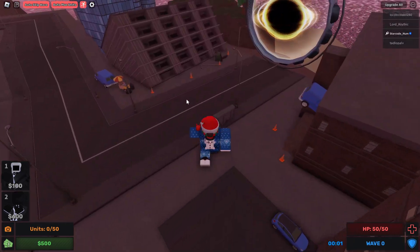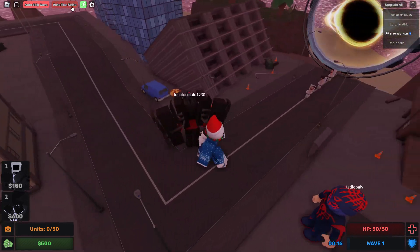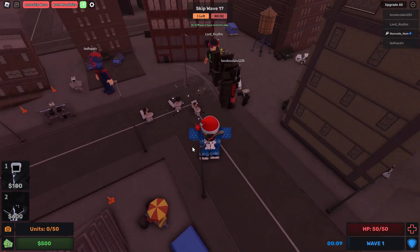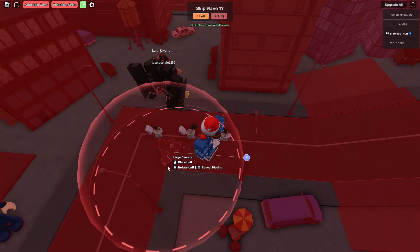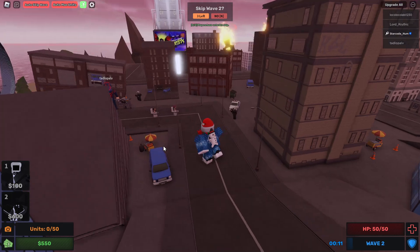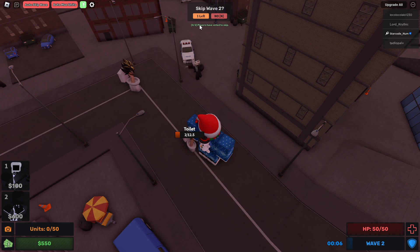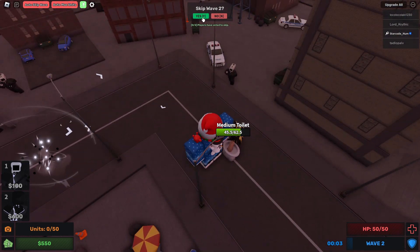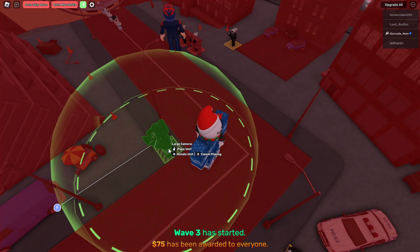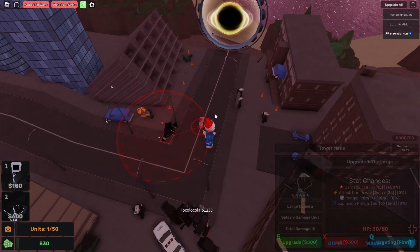Let's place our unit down. I need a little more cash first — two enemies made it through but we have 50 HP so we should be fine. There we go, now I can place the unit and look at the range, it's so cool. I can upgrade it from here to make it better.